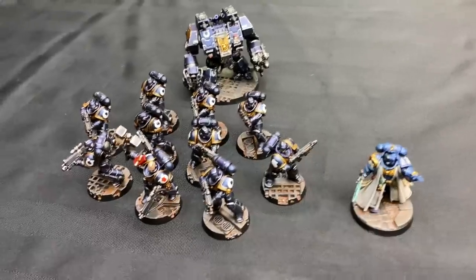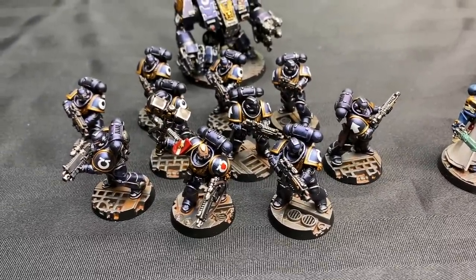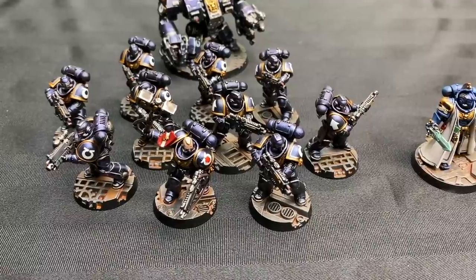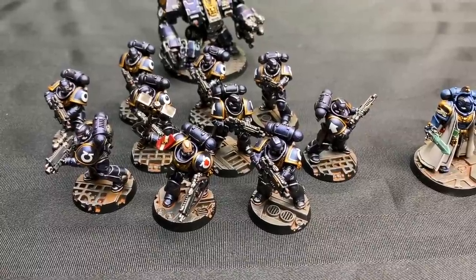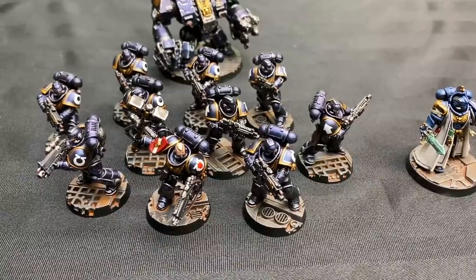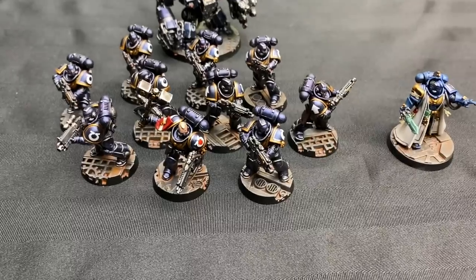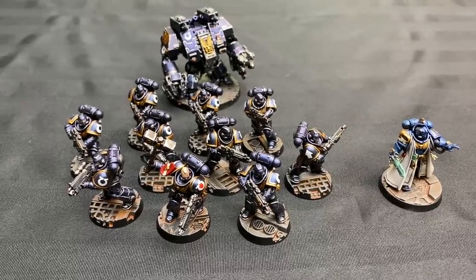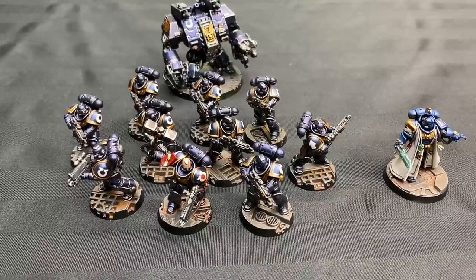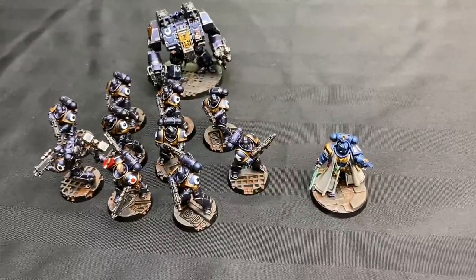The bases are done in Eshin Grey and then washed with — I always forget the name, whatever Vermin Fur is now — a red-brown mixed one-third water, one-third gloss medium, and one-third Vermin Brown, because that's what it was called for 25 years. Then dry-brushed with Eshin Grey mixed with some Celestra Grey, a blue-white, to give it hard edges. The base rims are painted black — super quick and dirty, but I love the look of it and it makes the models pop off the bases really nicely. So there's my 12 Ultramarines models, done iPhone-style.